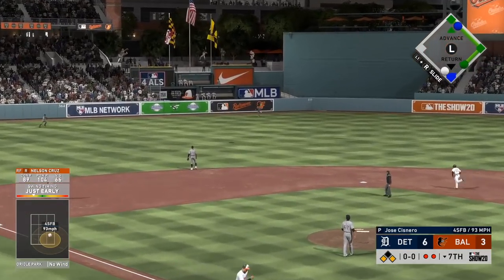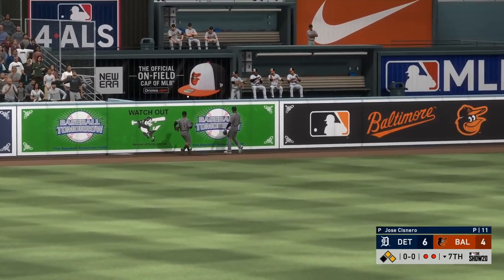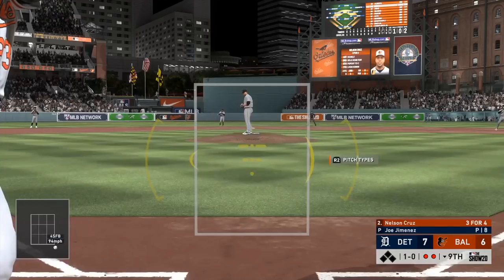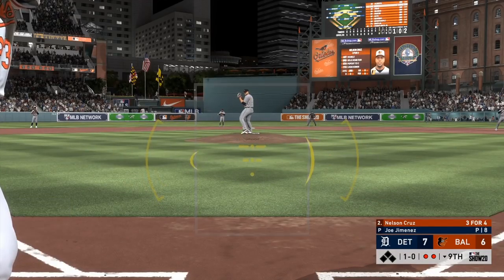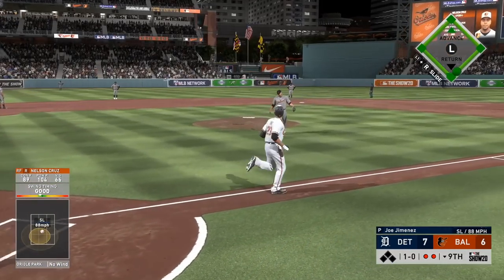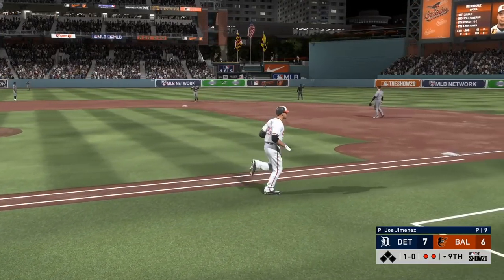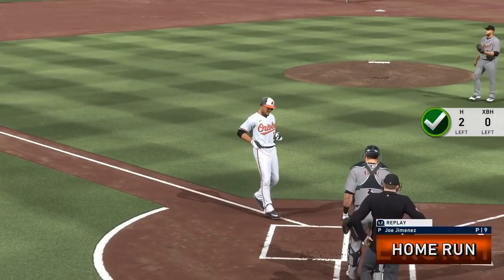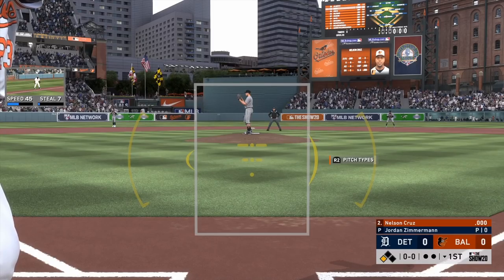Here in this situation, bottom of the 7th inning, 6-3 game — this has nothing to do with the moment but if we go deep here it might give us some momentum. Now it's a 7-6 game. We already have the extra base missions out of the way; now we just need the base hits and we tied the game up down to the last out. We ended up walking the game off.